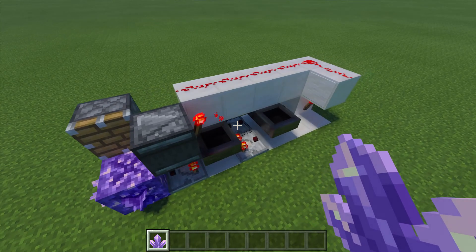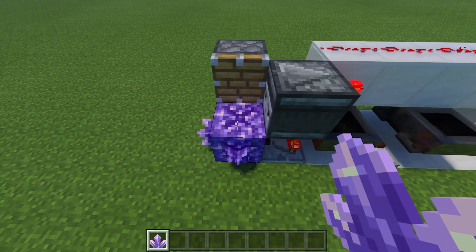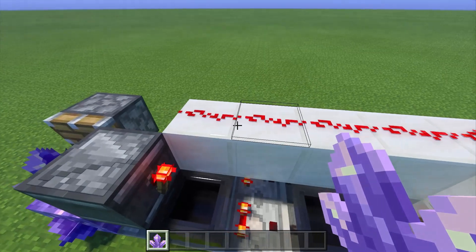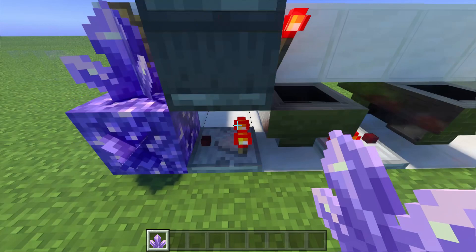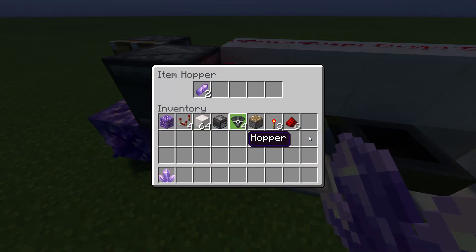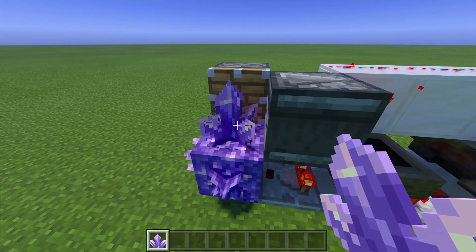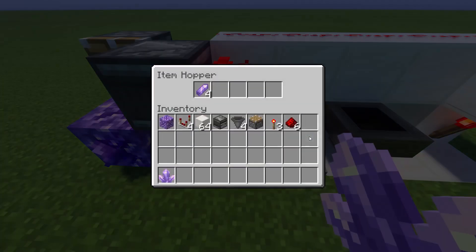What we actually have here is a counting system. When we have our first bud, one item from this hopper will go into this hopper over here. Because this is all powered, it is locking this hopper, keeping that item in place. When we get to the second stage, that is going to quickly turn off — two items left and two in the other one. Our third stage empowers it: one left, three in that one. And then we have our fourth stage, which is the amethyst cluster, which then gets broken by the piston, and then all of this resets.